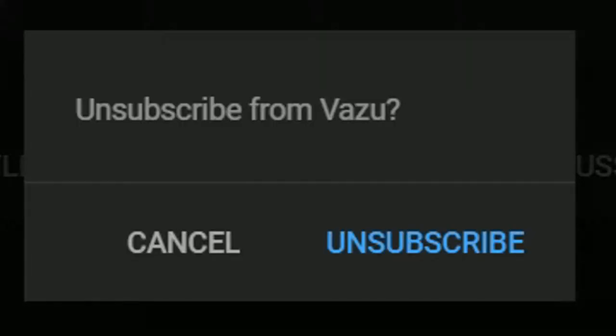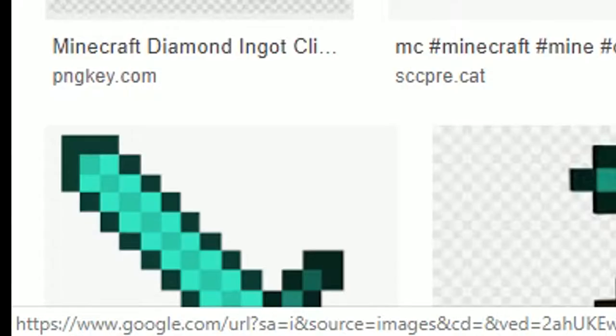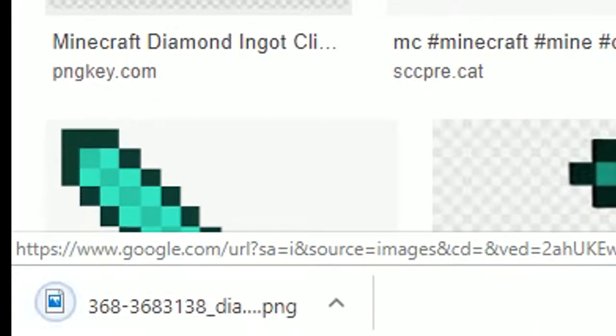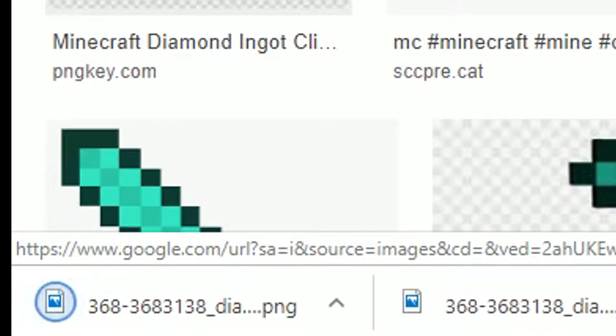Then leave your game, open up Google, unsubscribe from Vasu, search up 'rubber ducky,' open another tab, then look up 'Minecraft diamond PNG' and download it — and there you have it, your infinite Minecraft diamond farm. You can do this as many times as you wish, as long as you pay the three thousand dollar internet bill at the end of the month.